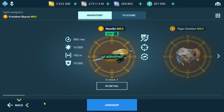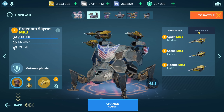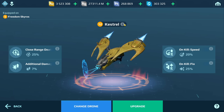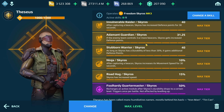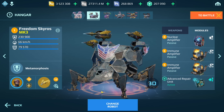I'm wondering how this is going to play out here because I have not tested this out. A couple of you have asked me to run it. I have nuclear amplifier, two immune amplifiers, advanced repair, and the Kestrel drone. Once I kill a player, I get more speed, and there's a close range death mark as well. Let's take a look at the pilot skills. We're going to run a game and then afterwards, extra gameplay footage of this build in action, plus my thoughts on whether I would actually run a build like this.